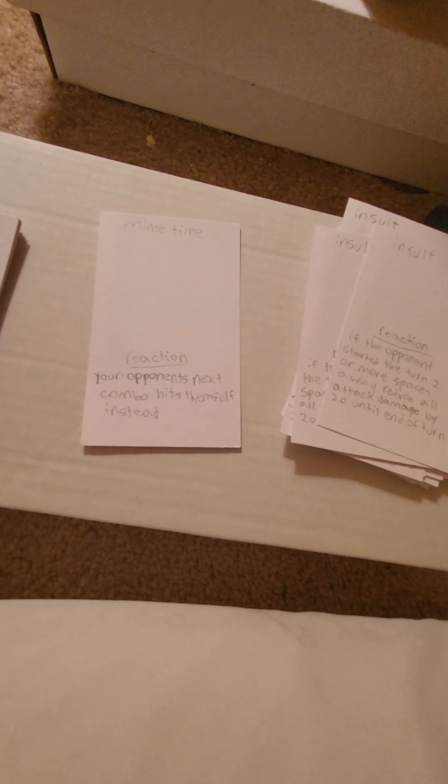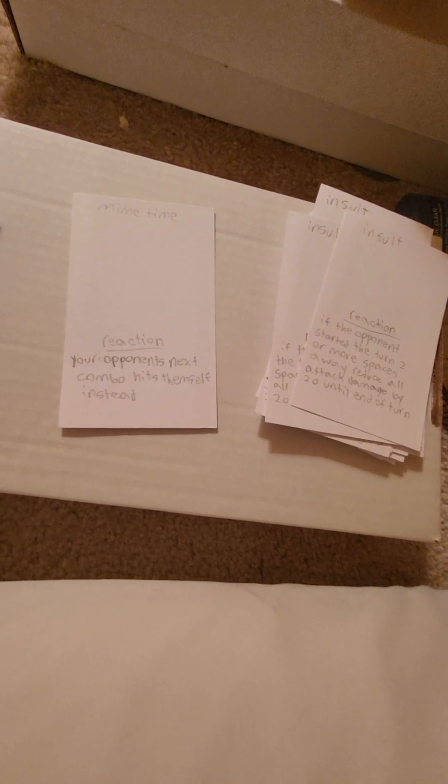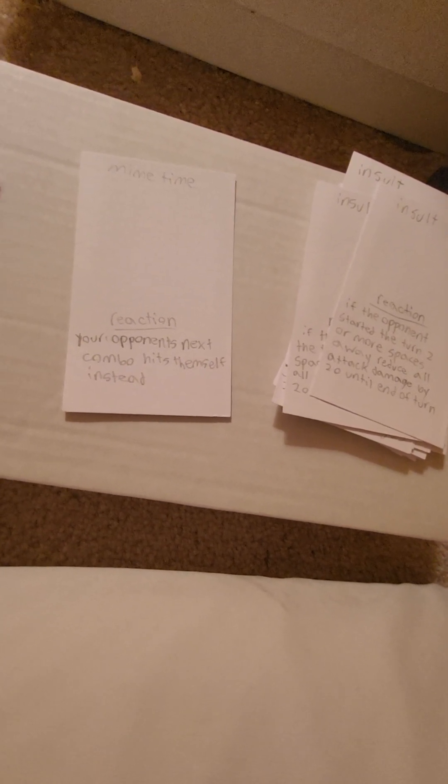Mime time: your opponent's next combo hits himself instead. This is extremely strong — there's no real way to punish it. If they put out a combo string thinking it'll deal extra damage, they're screwed — you just take their combo. One keynote I didn't get to write on the card yet: they can block their own combo once it becomes theirs. It's a very threatening option and when fighting Johnny Cage you're going to have to keep that in mind.